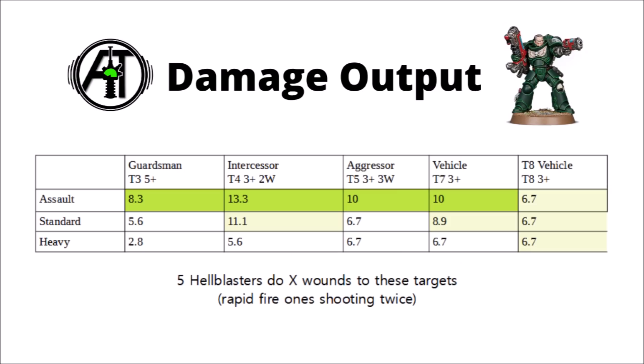Here's a breakdown of the damage output of the different squads. For all these comparisons, I've assumed they are overcharging and getting the maximum number of shots — so standard Hellblasters are counted in rapid fire range. In terms of raw damage output, the assault Hellblasters win or at least draw every single category. With the most shots, they chew through light-armoured targets and don't even have to overcharge to be effective against them. They're only just ahead of standard Hellblasters against things like Intercessors, but do decently better against Aggressors and toughness 7 vehicles. Against toughness 8 vehicles, all Hellblasters are basically the same.